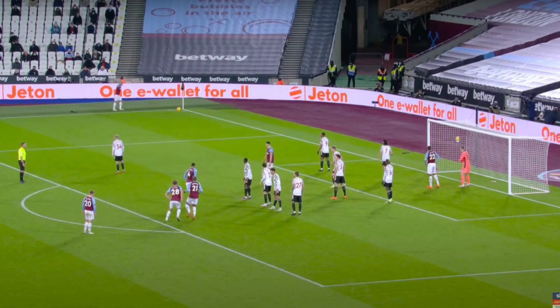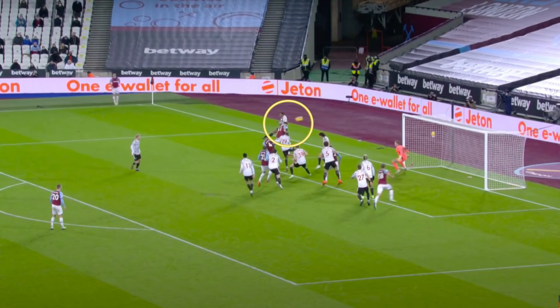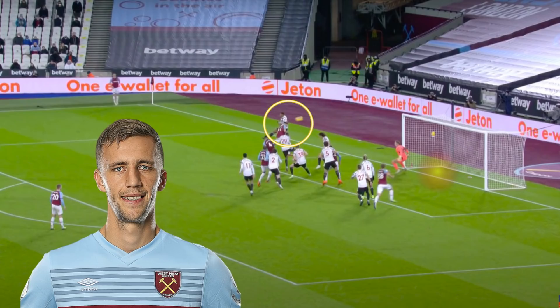West Ham did get the breakthrough, and once again it came from a corner — the same issue United had against PSG and Southampton. The zonal marking system United have been using leaves them massively vulnerable at the front post. Like Bednarek did last week, Rice was able to wander into that position and get a flick-on without any United player really putting him under pressure. The flick-on caused massive problems, and United don't have anyone in the back post area, which allows Soucek to run off his marker and tap the ball into the empty net.